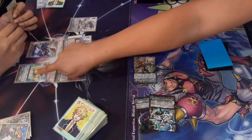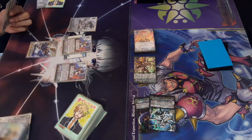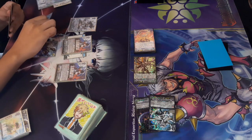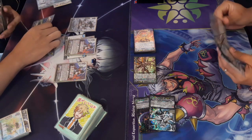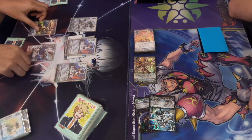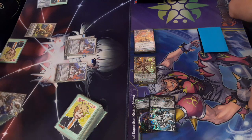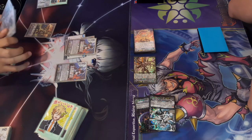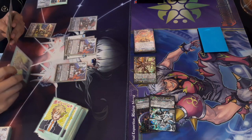He calls down two cards — a grade three and a grade zero trigger Musketeer. The grade one cannot be restood because of Giraffa's skill. That grade one counter charges one because a superior call was made from the deck — very appreciated. He calls down a grade one and uses his vanguard skill again: counter blast one, retire two units, check top five, call two cards. He puts back two triggers, checks top five, and calls out two more cards, filtering the deck.